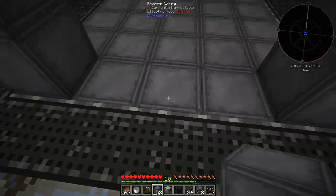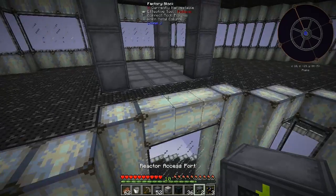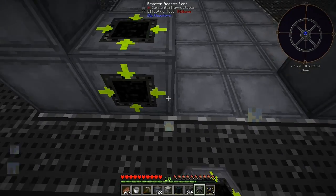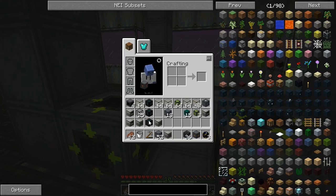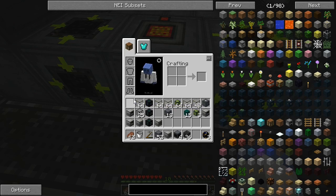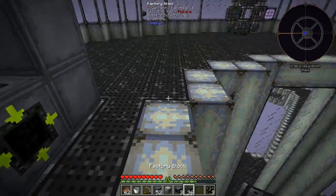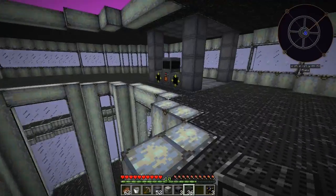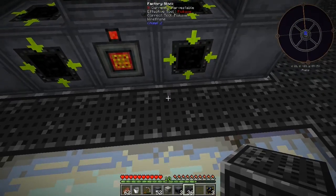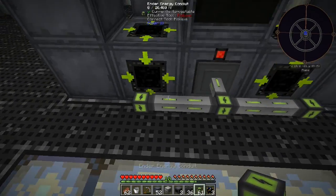The only thing I'm not sure about with the EnderIO cable is - we'll have to test it - but if we put a power tap here and a power tap there, and put the controller there, we could run the bundles of cable around the inside of this frame like this. We could control the whole thing with EnderIO cable and just use the ME conduit - that could totally work.